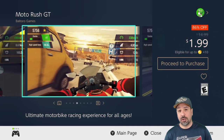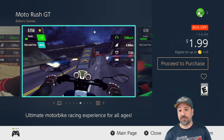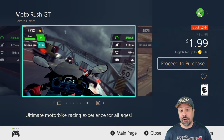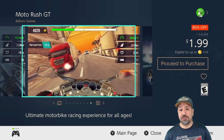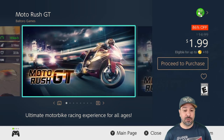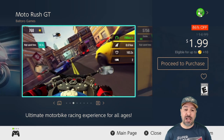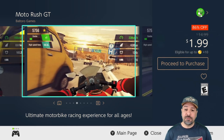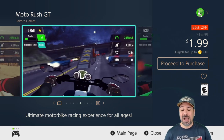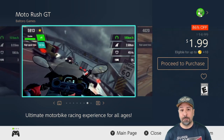Next is Moto Rush GT, also 86% off dropping the price down to $1.99. This is an arcade style motorcycle racing game — pretty simple, but I found quite a bit of fun with it. At its full price of $15 I would normally skip it, but if you're looking for a simple arcade racer to drop a few hours into, at $1.99 it becomes some pretty amazing value.